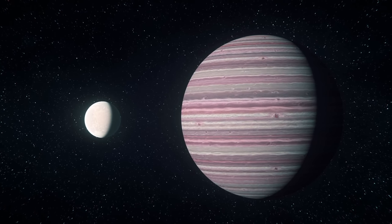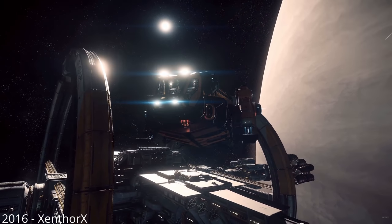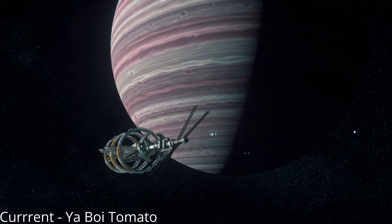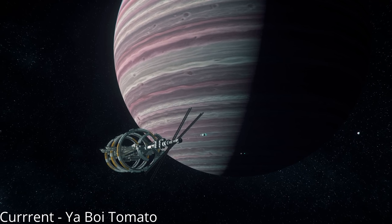Crusader, while being the first planet we were given access to in Stanton all the way back in 2015, has been looming over Port Olisar ever since. We all know it well as the inaccessible gas giant that has changed sizes throughout the years. And despite being the planet we've known the longest, we still don't know much about how the full planet will be implemented.